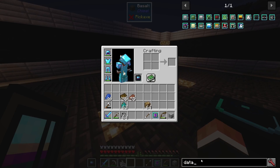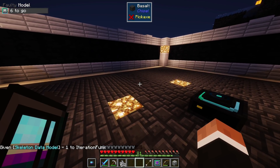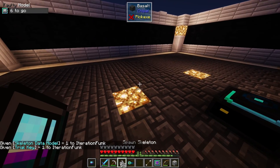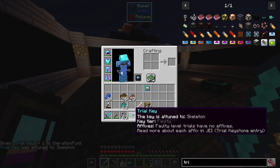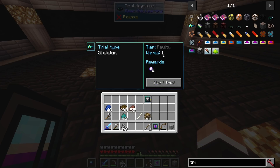Let's start with something pretty easy. Let's take a faulty model, place it here, and attune a key to that. As you can see, faulty level trials have no affixes and this is going to be a pretty simple trial. We only need to defeat one wave and we get two pristine skeleton matter, which isn't much in terms of trials. Higher tiers will give you much more.